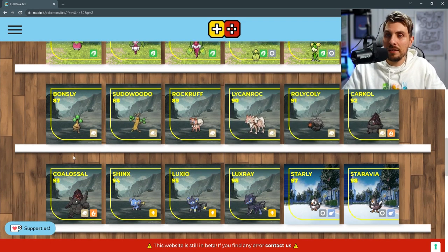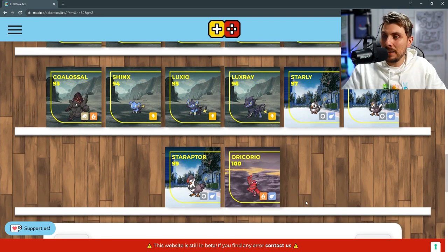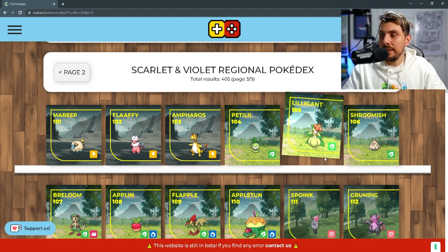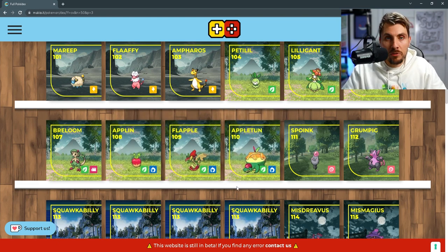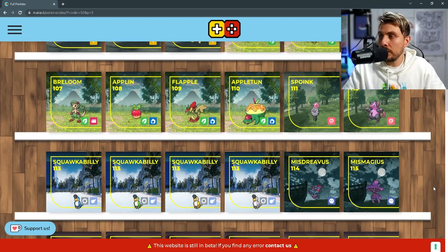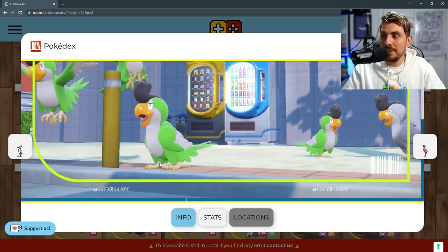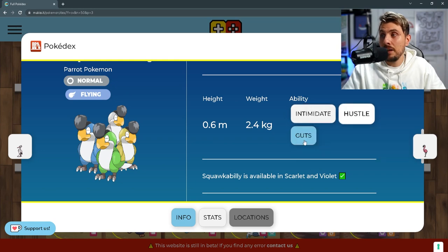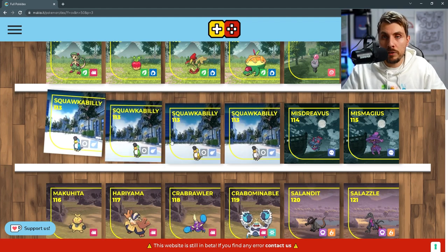We've got the Sudowoodo line, we've got Lycanroc, and the Coalossal line. Then followed by the BDSP classics — the Luxray and Staraptor lines. We've got Oricorio — all four forms of Oricorio are available in these games. Then we've got the Ampharos line, Lilligant line, and Beartic line. We're going to have Applin, Flapple and Appletun returning, and they're not version exclusive so you can get them in both versions of the game. Then we've got the Grumpig line and a new Pokémon, Squawkabilly, which is the bird Pokémon. It did get leaked a couple of weeks ago. It is going to be a normal flying type with abilities Intimidate, Hustle, and Guts, and it does have four different color variations as well.